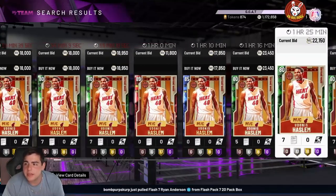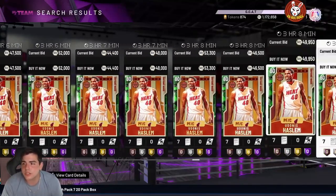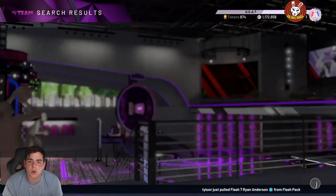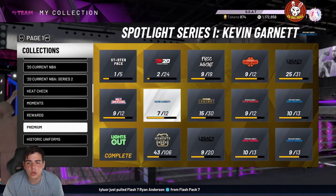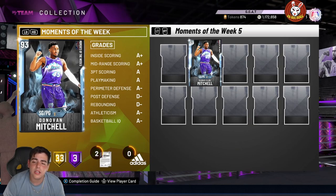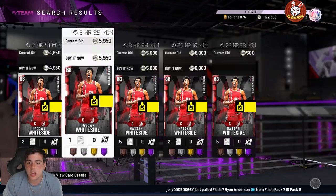One great card — Haslam right here — goes for so much MT. I actually just sold one for 18K. He might be a very good card to snipe because I think these packs are now on Triple Threat boards and they've been dropping a couple locker codes for these. If you can snipe it from 10K, he will actually sell for 17K — I have proof, I sold him in one of my videos. Some of these old Amethysts, if you held on to them, are going for 30K minimum, which is literally insane.